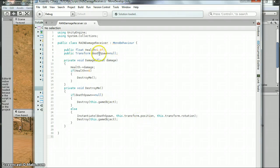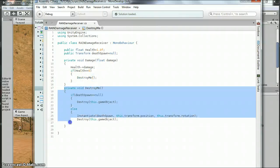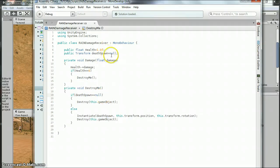I added a Deathspawn object. I added this new function called DestroyMe. So this right here is the Deathspawn. If the Deathspawn is null — so if you forget to add something — it's just going to destroy this game object. Otherwise, it's going to instantiate a Deathspawn object at whatever this is attached to, its position and rotation. So it'll instantiate that, and then it'll immediately destroy this particular game object.